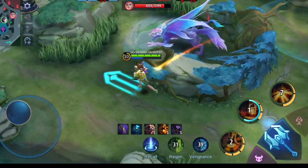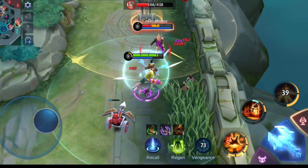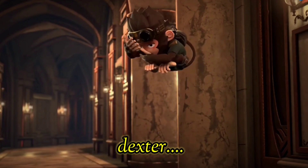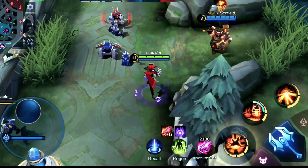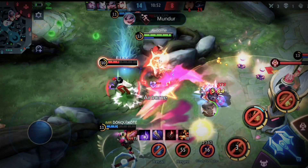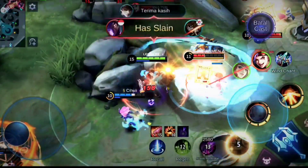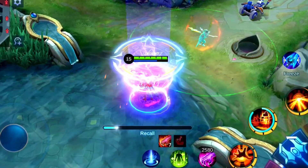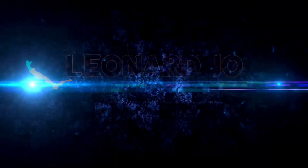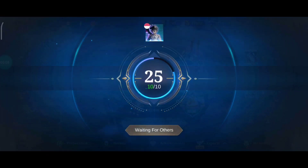An enemy has been slain! Fire, Dexter! You have slain an enemy! Good game! Let me introduce you to my partner, Dexter! Thank you all! Hello guys! Welcome back with me, Leo!